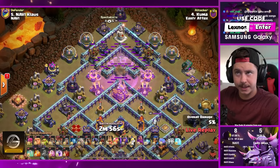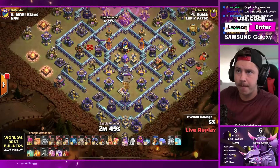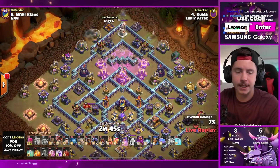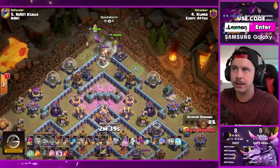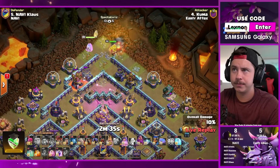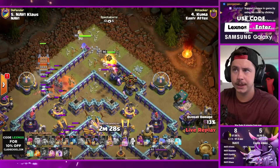Kuma is in with the next attack for Early Attacks - more zaps, more quakes on the top side. Takes out an inferno tower, a rage tower, two builder huts. Sneaky goblin funneling, king and queen on the top side with a skeleton spell. Golem, log launcher, a bunch of skelly traps. Loons on the left doing a bit of funneling for an archer tower and wizard.